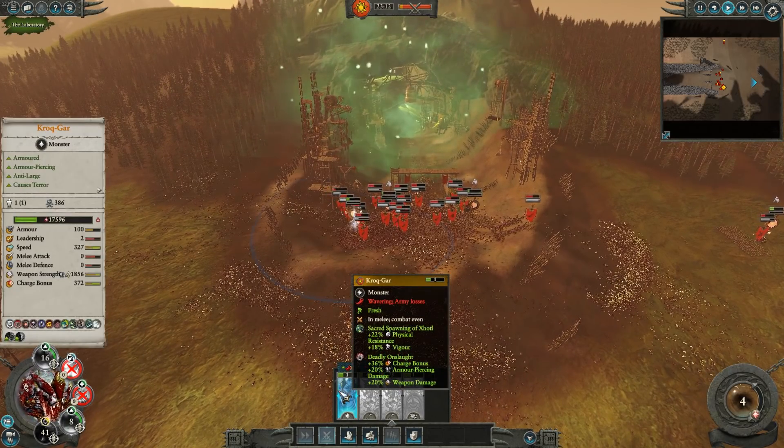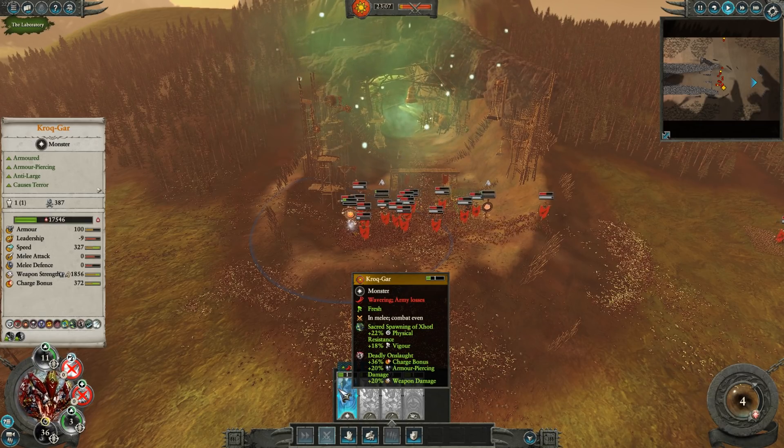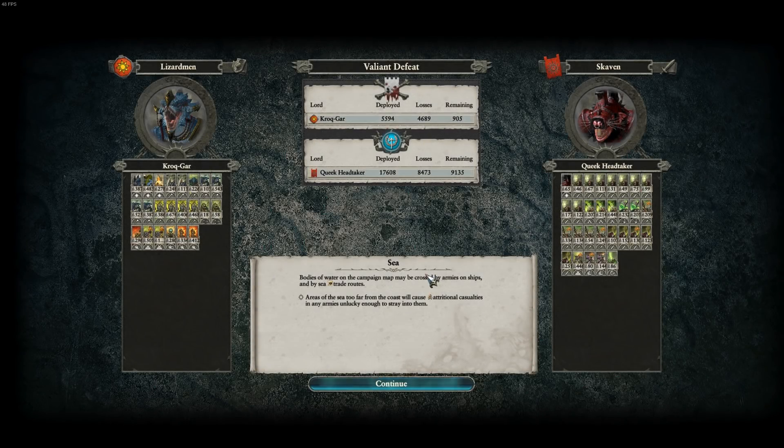The Skaven ambush is going to be victorious - they are going to overwhelm the defenses. Just look at the bodies around this tunnel - that is pretty insane. The sheer scale of this battle. Oh my god - Croc Guard drops to minus one leadership and routes as well, as more and more troops go off the field of battle. We did end up getting beaten back by the Skaven. We lost 4,000 soldiers and only took down eight and a half thousand. Our creatures got over a thousand kills but the Temple Guard really let me down.